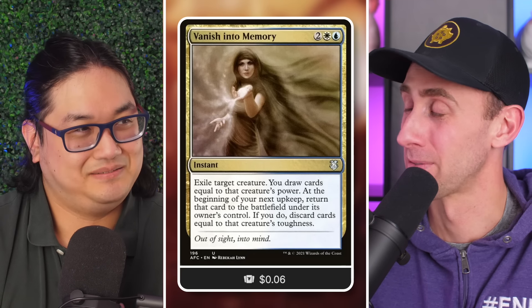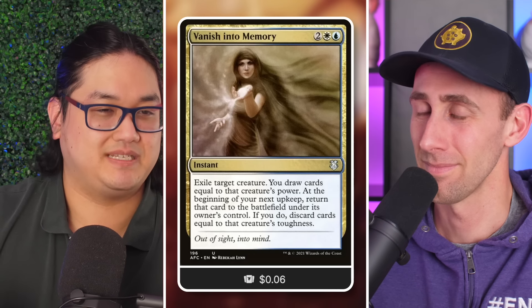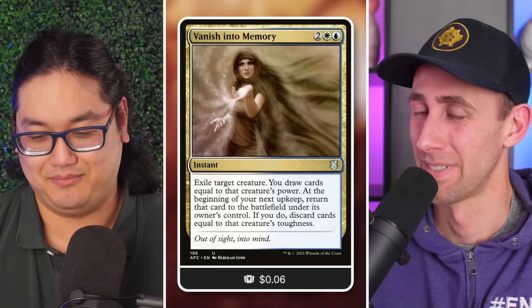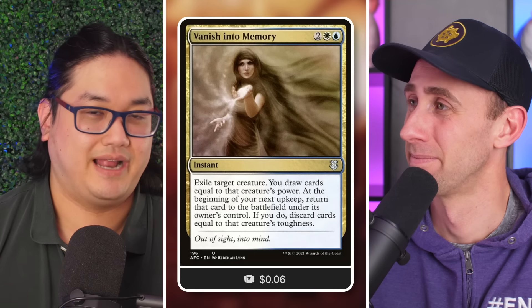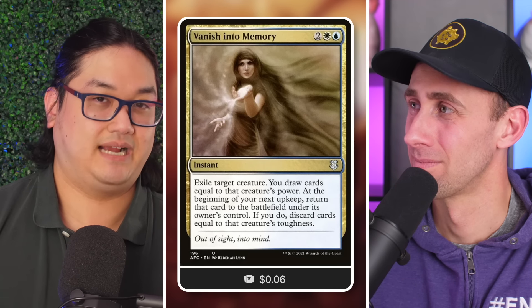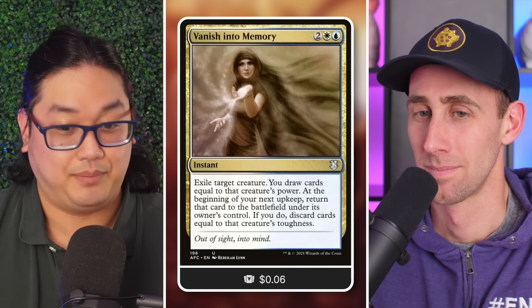Speaking of hidden gems — stepping a little away from synergy, there are other ways of building strong budget decks. Hidden gems is often an element that allows you to build a really strong deck on a budget. One particular example is Sasaya, Orochi Ascendant.